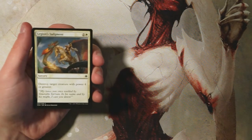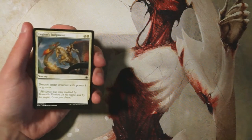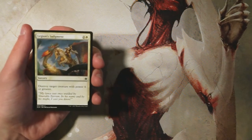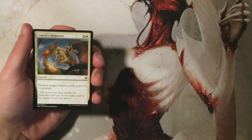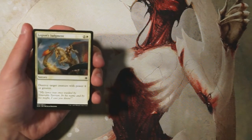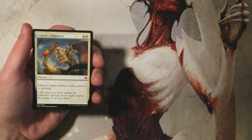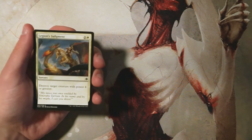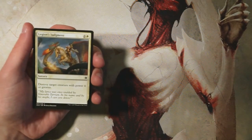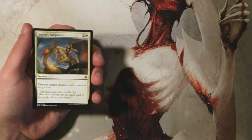Our first card here is Legion's Judgment — it's a sorcery for two and a white, destroy target creature with power four or greater. Obviously removal is always at a premium in limited, but unfortunately this is a little bit too specific to be great. There are definitely instances where this will be good, so it's not a bad pick, but not one I'd be looking to pick first. If I was already in white and needed more removal, this would be fine, but it won't always find a hit.